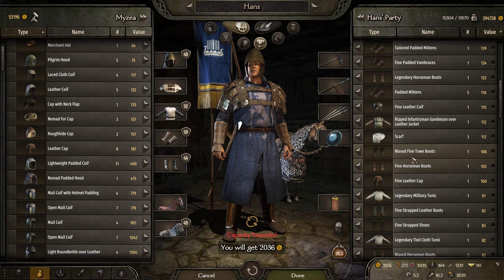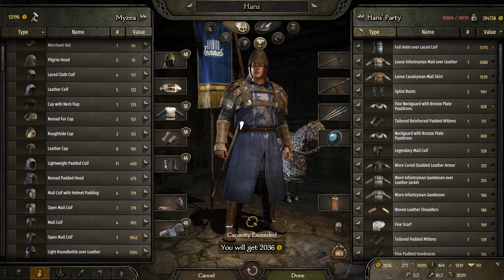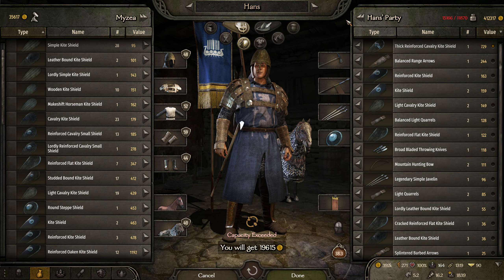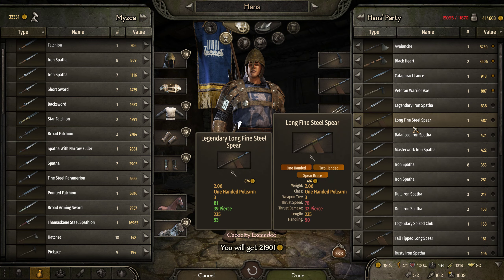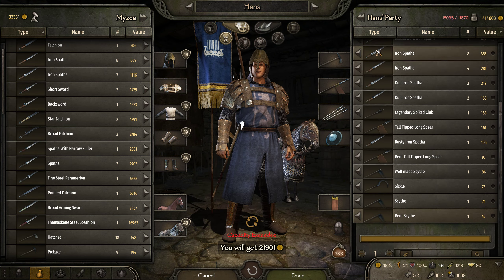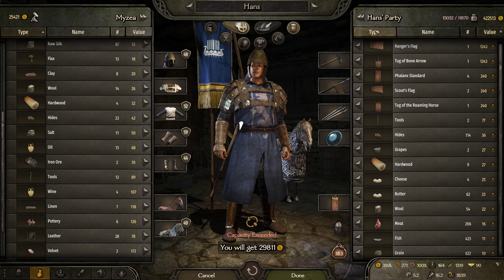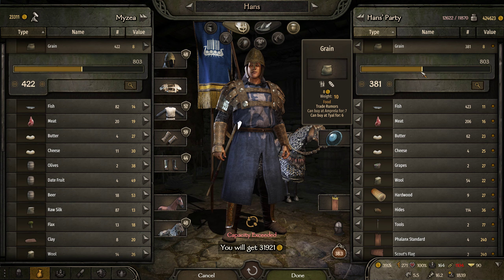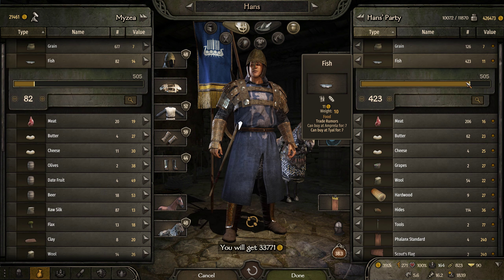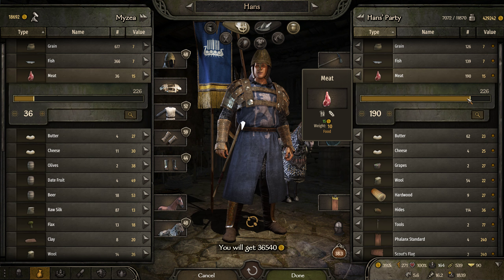Nothing legendary or masterwork worth keeping here. Let's see if we can sell it all. I have an opportunity to sell some grain and drop my overburden amount. We'll also sell some fish and some meat — we get meat every battle whether it's a village or an AI lord, they typically have animals. I'm not worried about getting more meat.